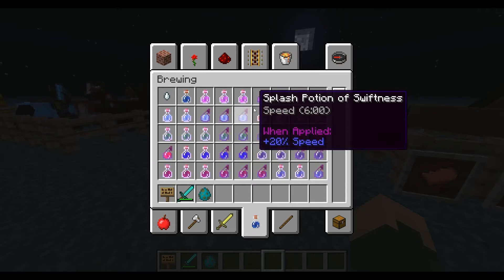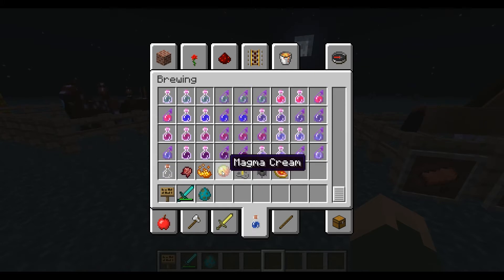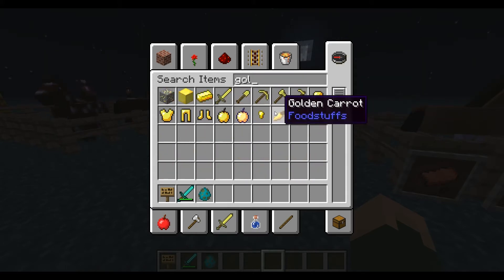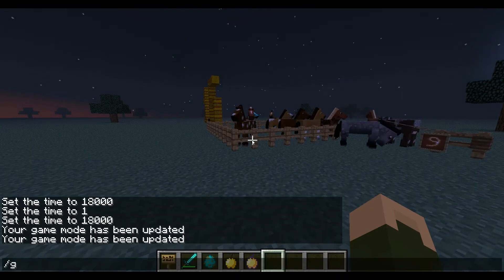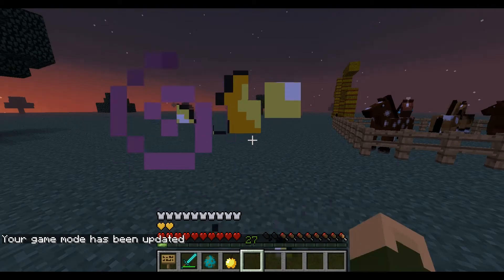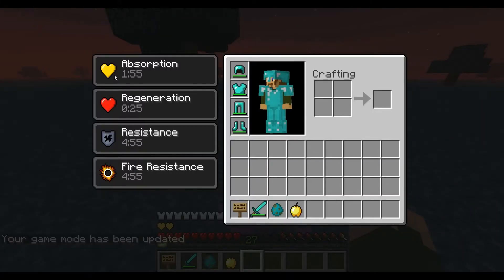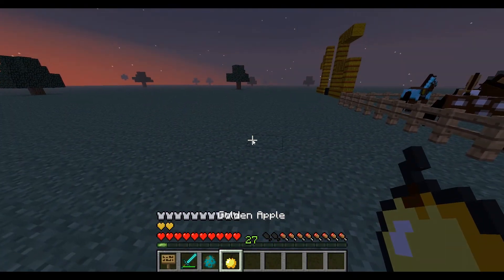We also have some changes to golden apples. One of these golden apples now gives you two extra hearts. For two minutes you can keep eating as many of them as you want — they are going to be adding potions for this as well.